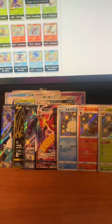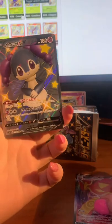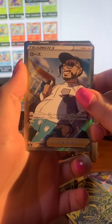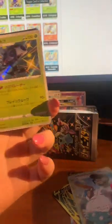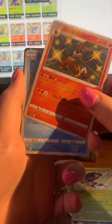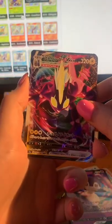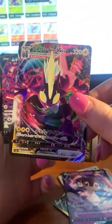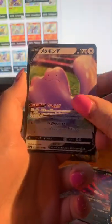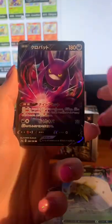Okay so in the first box that we pulled, as you can see — we got Centiskorch, a shiny Indeedee, Chairman Rose, UFO boy, Cinderace, just a normal Indeedee, Eldegoss, Crobat — very nice. Not really a fan of this one — I wish they would not include this guy in all sets at the moment. Ditto — very nice! I love Eldegoss, I think it's really really cute. Crobat looks cool.